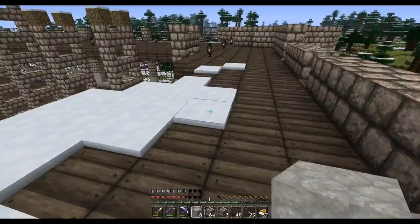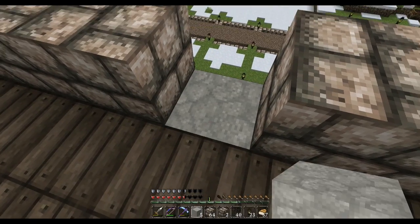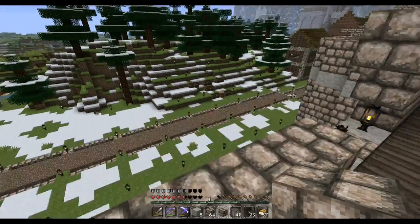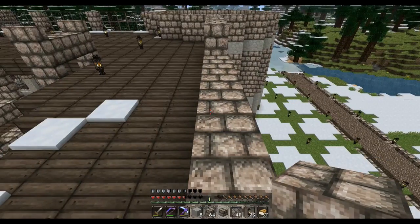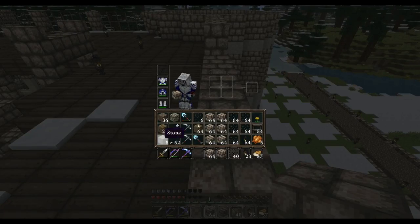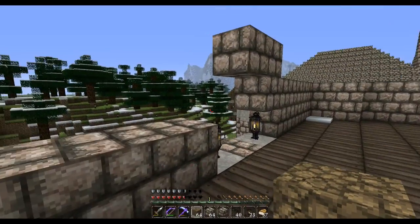Let's do the clean stone first and fix that hole up there. I need to actually put some stairs in here at some point. And then we want stone block like that — oops — and then this is going to be filled in with dirt.